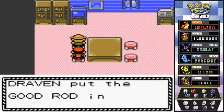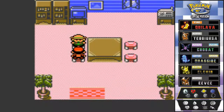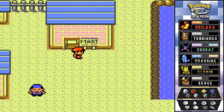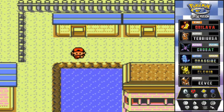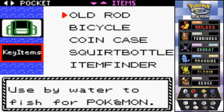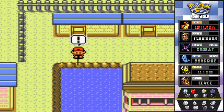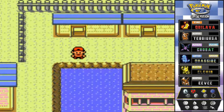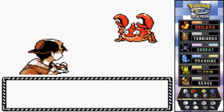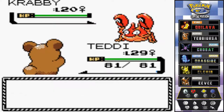We got ourselves the Good Rod, which ups our fishing because now we can get more Pokemon other than Magikarp. Let's screw around with that Good Rod right here - might be something fun to fish for. Press it and we got a bite! Let's see what we can get - would you look at that, it's a Crabby! Level 20 female, that's a pretty good Pokemon.